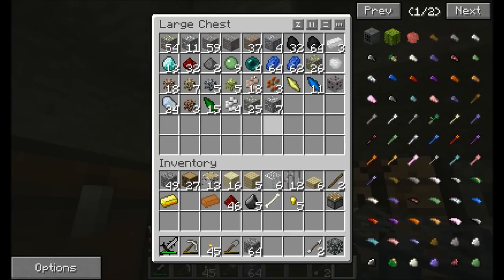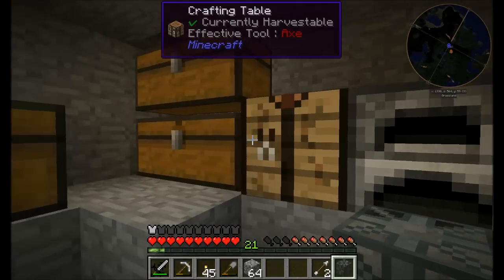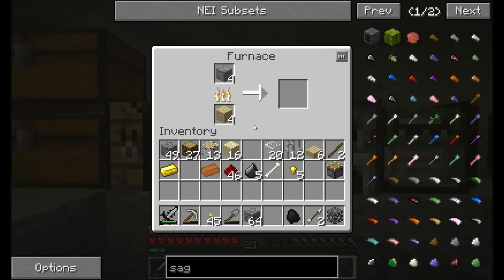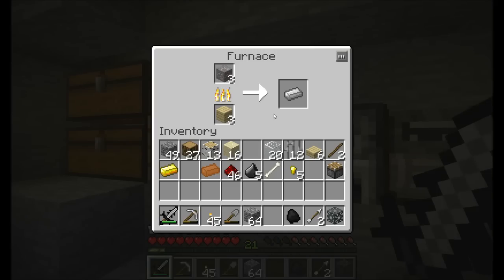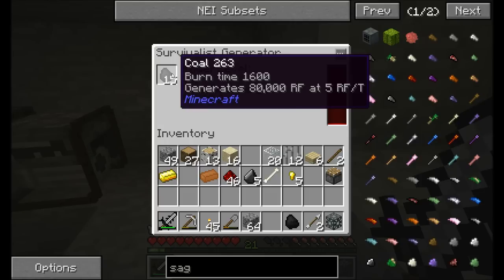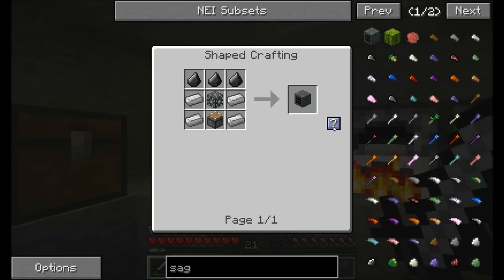A little bit more iron to get this thing rolling. I'm being inefficient with my burning, but basically what I'd like to do is get as much iron as possible into this sag mill. We now have 20,000 RF here, 22,000 there. I'm not entirely sure how much energy the sag mill uses to ore double - I'm sure it's more than 10 RF per tick. These generators are really efficient on the coal - it generates 80,000 RF per piece of coal, so that's pretty darn good.